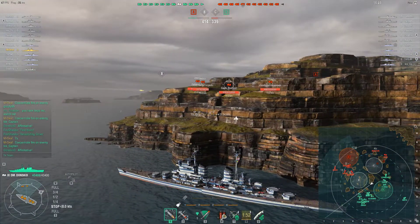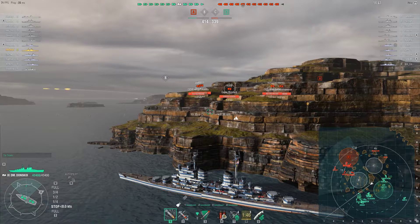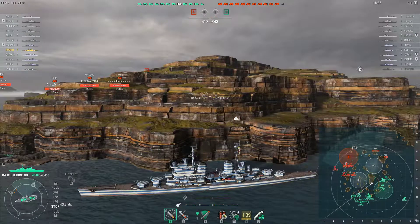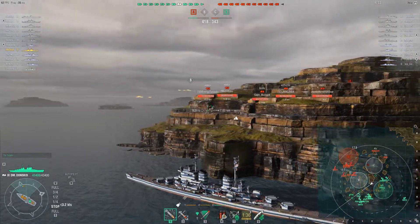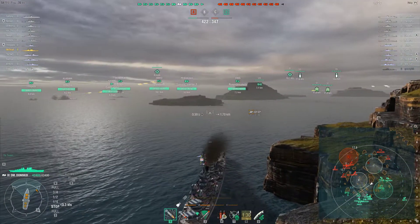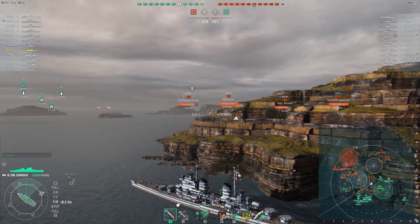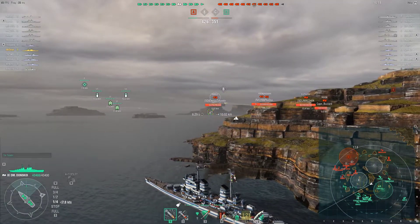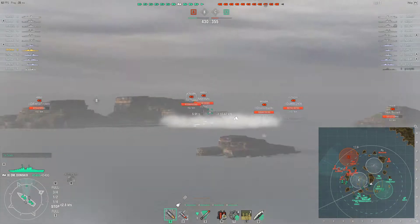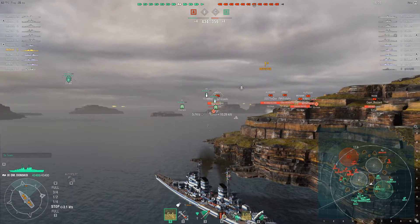I used radar there and the DD died — primarily from flooding and the torpedo — but people were not able to kill the Belfast. I would assume it's because they were behind the big island, even though the Alabama could have taken a shot at it. The game is mostly static for the first part because so few DDs means very few camping ships. It's also static because I'm sitting here with my radar on cooldown, and the other ship that could cap is the Belfast, except he already blew a smoke.